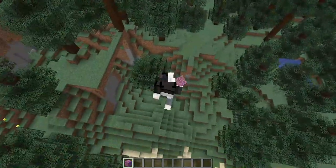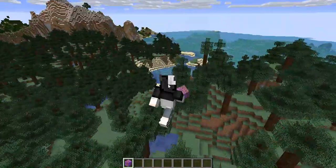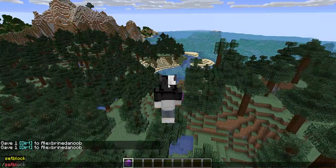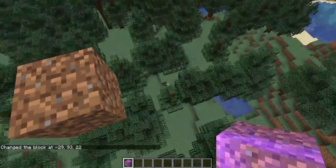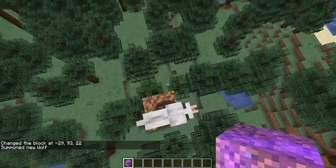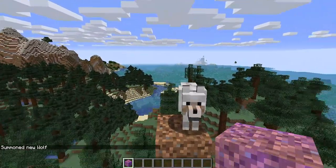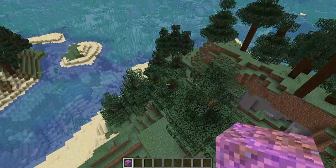Where did that wolf go? Anyway guys, I hope you enjoyed this video. Let me show you what I mean by knockback - knockback 1000. Place that in and then you're just gonna do /summon and any entity. I'll just do a wolf. Say goodbye wolf - watch it go to the end of the world!